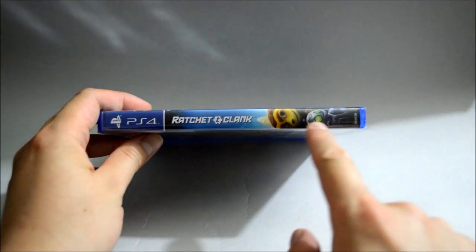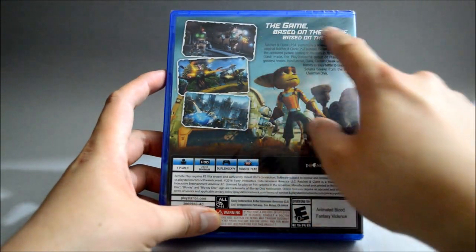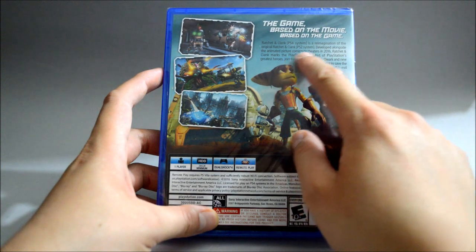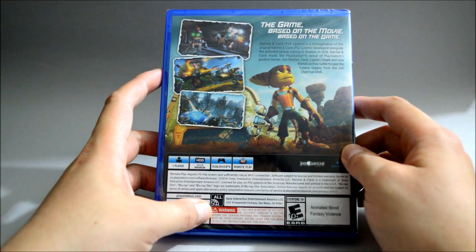Let's look at the side quickly — here we see Ratchet & Clank again. Now let's look at the back. On the back we see 3 gameplay pictures, and here they say the game is based on the movie, based on the game. Ratchet & Clank is a reimagination of the original Ratchet & Clank released on PS2, developed alongside the animated picture coming to theaters in 2016. Ratchet & Clank marks the PS4 debut of PlayStation's greatest hero.